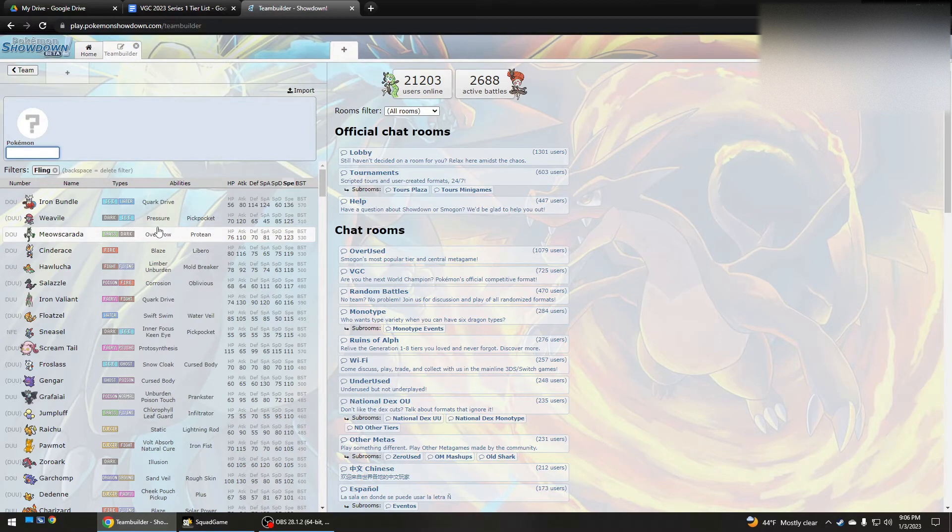Even Meowscarada might be pretty decent with Fling King's Rock, even though it might want Sash. But if you use Protean — I call it Protein normally — that would help defensively because it would make you a Dark type, which has better defensive typing on average than Grass/Dark, especially if they're trying to hit you for super effective damage on the Grass type. So you may not need Sash if you have that.